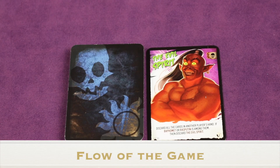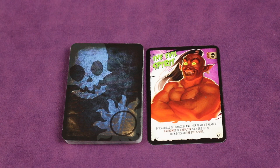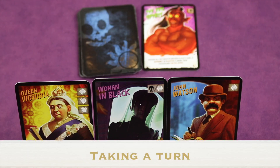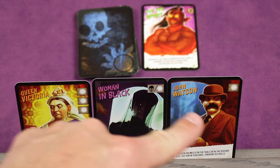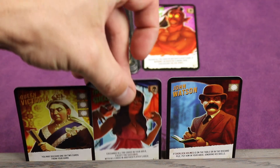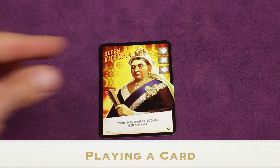The game is played over multiple turns where each player will either draw a card or play a card, then it continues clockwise. This continues until the last character card is drawn, which ends the game. On your turn you either draw a card off the top of the deck or play a card from your hand. You can never have more than three cards in hand, so at the start of the game since you're given three cards your first turn must be to play one.